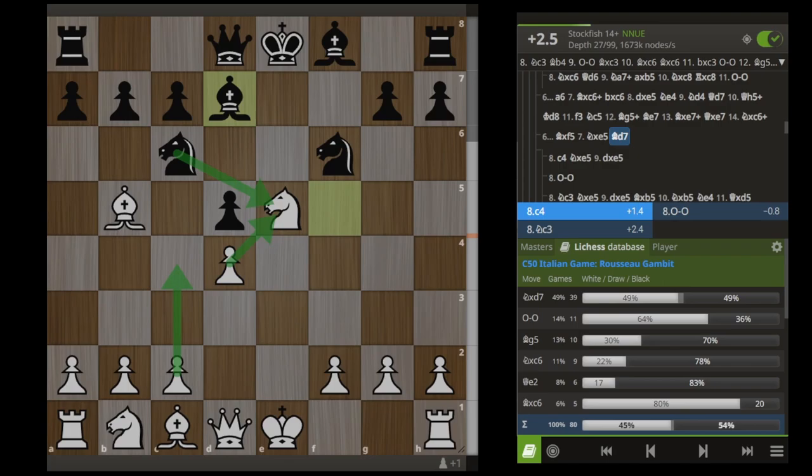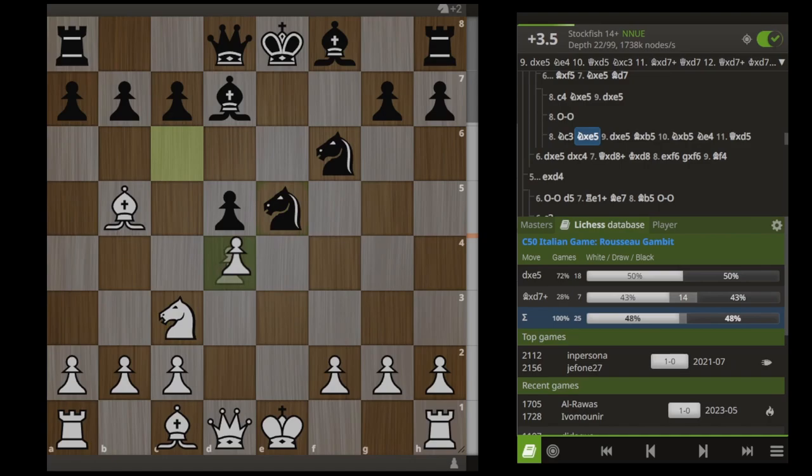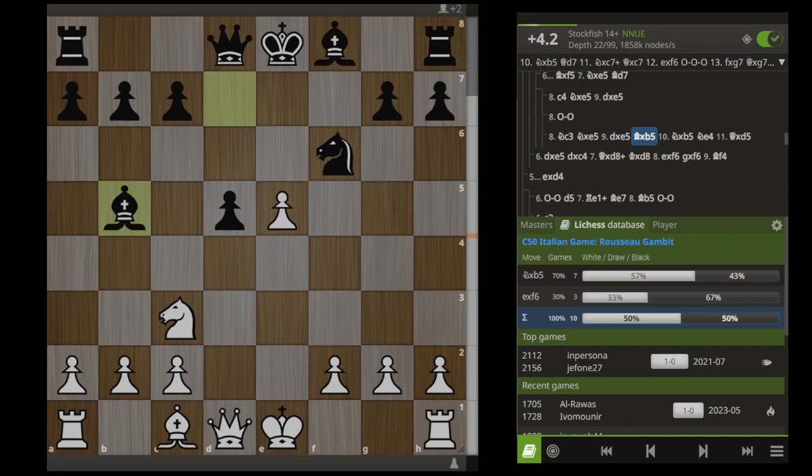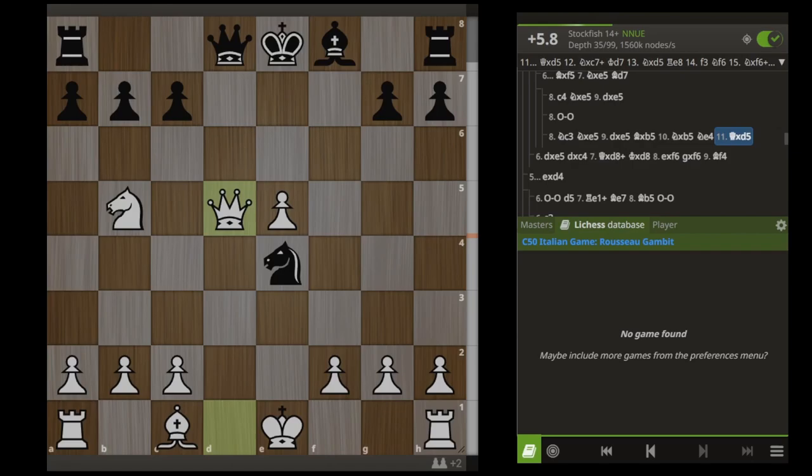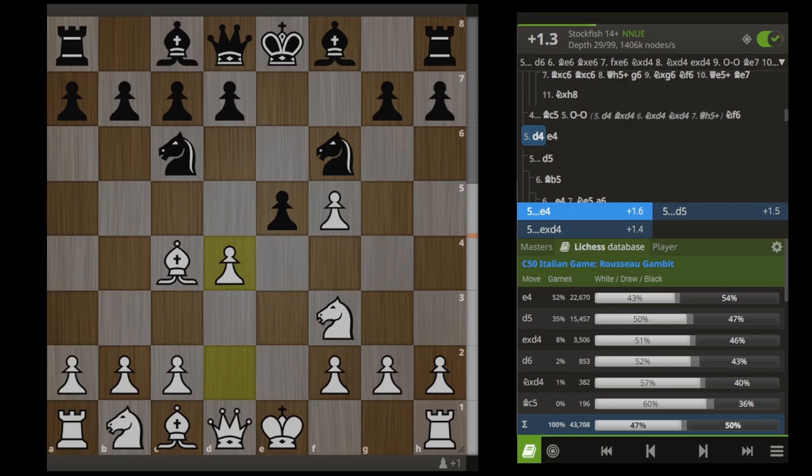After Bishop D7, we no longer want to play C4, because after Knight takes, Pawn takes, we don't have this F-pawn anymore to help out with Queen H5 check. So what we should play is just Knight C3. A lot of people are now taking on E5 and losing again — in a different way though. After we take back, most people are taking our bishop, we can take back with the knight, and after something like Knight E4, which is what a lot of people are playing, if you see it, we have this move Queen takes D5. Absolutely disgusting.